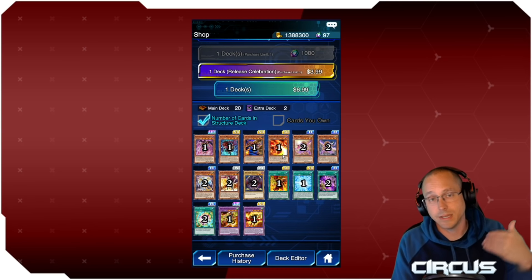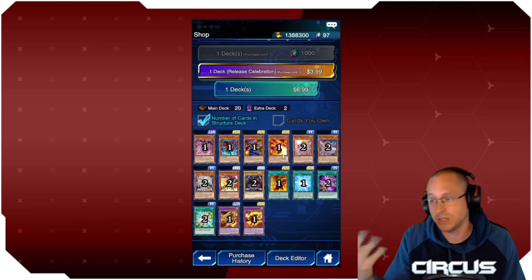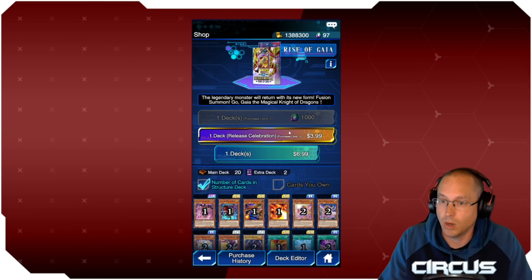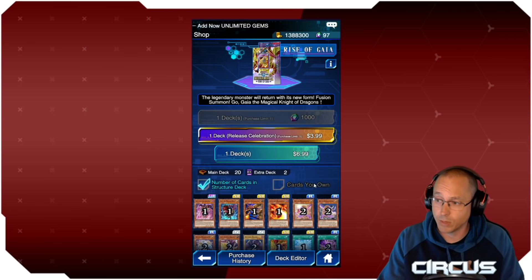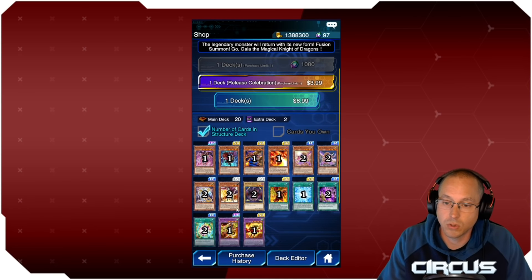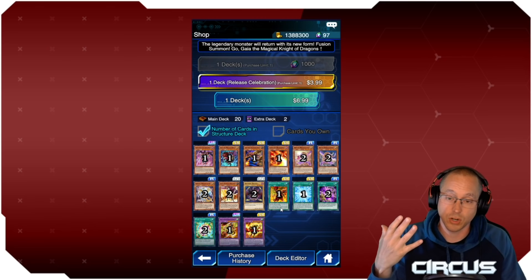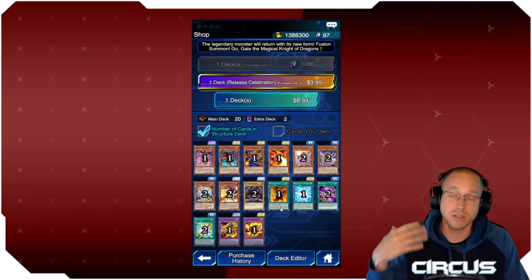When I build decks I want to build them to the best of their ability, which typically means three copies of all your core cards — sometimes you only need one or two, but often you need three. Structure decks are locked behind a paywall: you can buy one copy with gems, but you can't buy the rest free-to-play because they cost money. I wouldn't want to do that because I want the deck to be as consistent as possible. That's why I don't recommend buying just one structure deck — but if you want to do it and have fun, go right ahead.